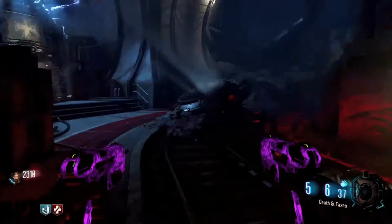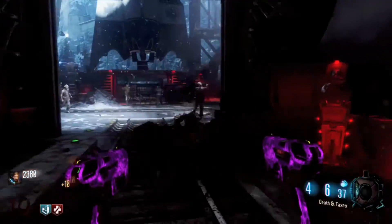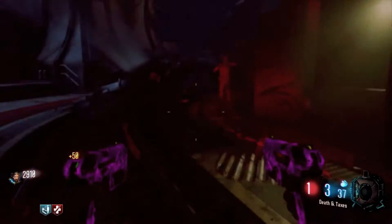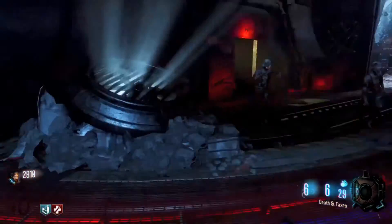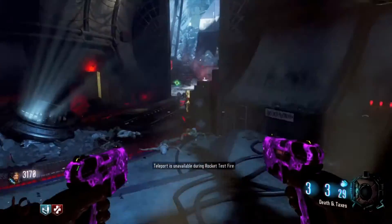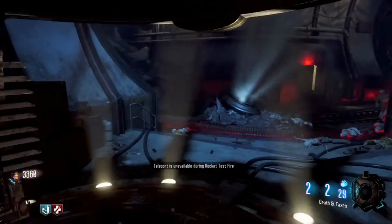Hopefully you guys will enjoy this video today. If you Pack-A-Punch this gun you get the Death and Taxes, which I think is a pretty cool name. It becomes these akimbo explosive round pistols that fire off explosive bullets, so it's really really fun to use.